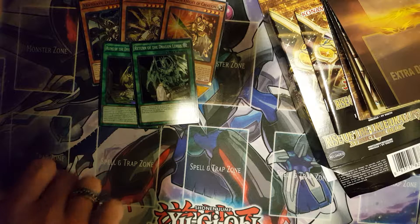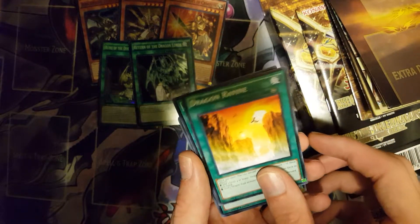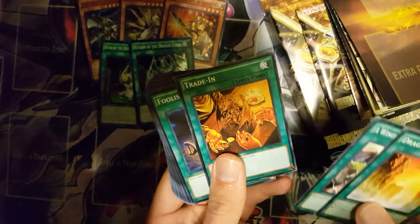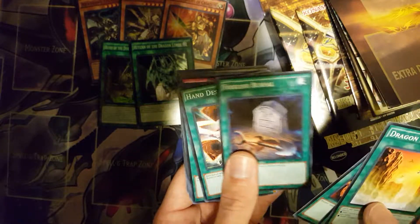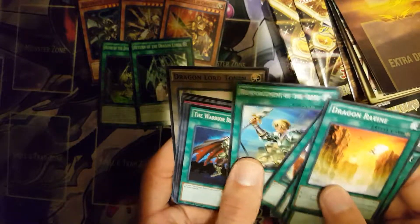On to the rest of the stuff released with this. Dragon Ravine — I think it was a really good reprint. I'm playing two copies, I still need to pick up a second Super. Wingbeat — it's pretty good. Terraforming — I'm always looking for Terraformings, I want to max out my Terraformings. Full Sprial's good. Hand Destruction — that's pretty good. Rota.